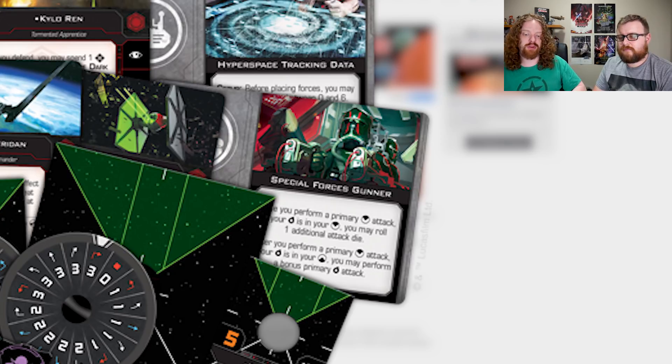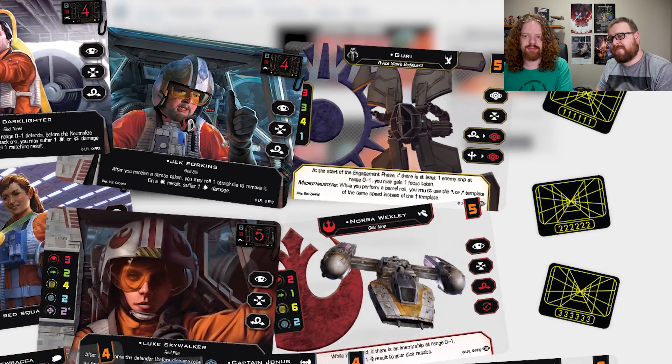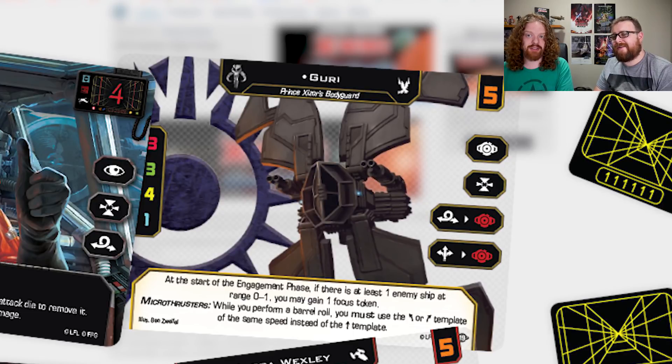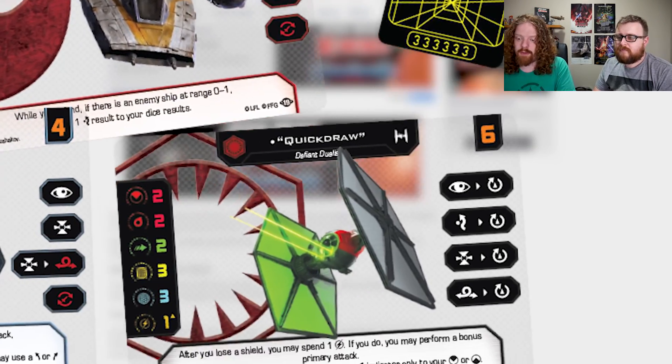Moving down to this spread, apart from some really awesome alternate art cards and some nice cards with transparencies on them, we have a couple of new reveals. Before we talk about that — Guri with the Black Sun crest looks really, really cool. I like that they went for Black Sun over the Scum crest. The new reveals we have here is Quick Draw on Chewbacca. We were just speaking about the TIE SF, so let's continue that with Quick Draw.